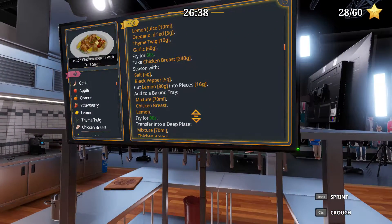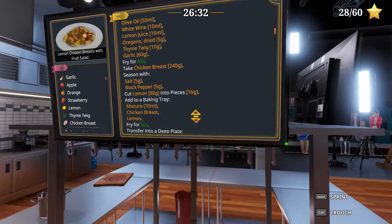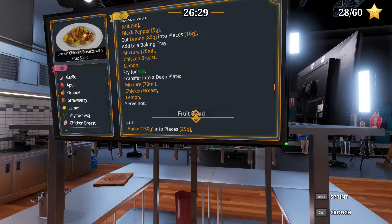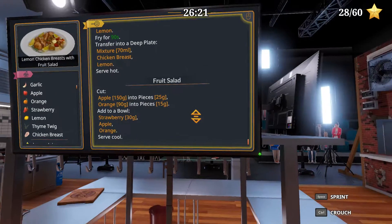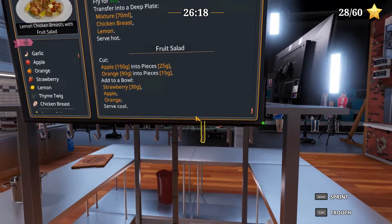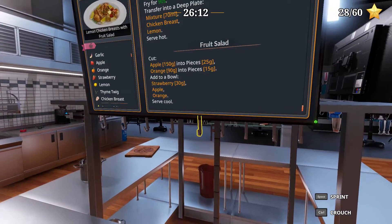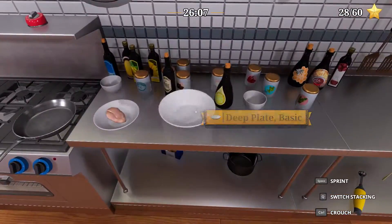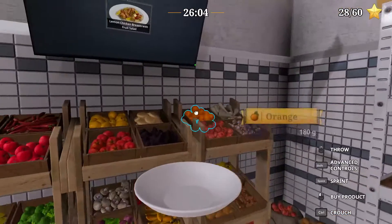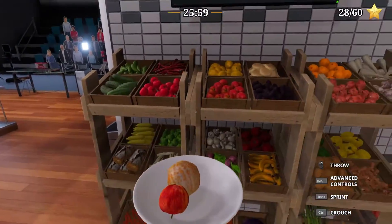All right, so fry those things for 60 seconds, season these, add to the baking tray including the mixture, and then fry. But we've got to cut apples and oranges. Have I ever tried using the slicer for those? We'll try them first.